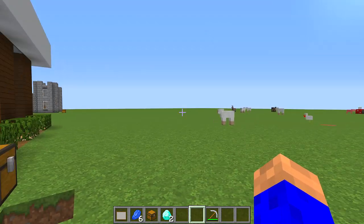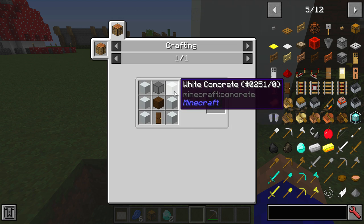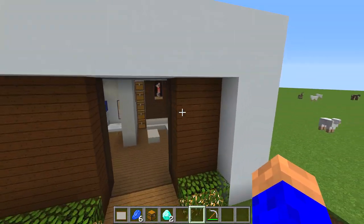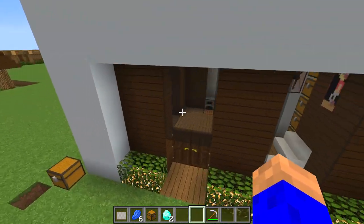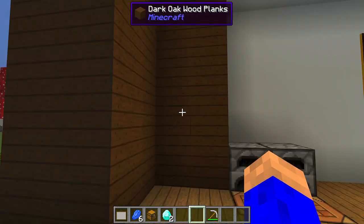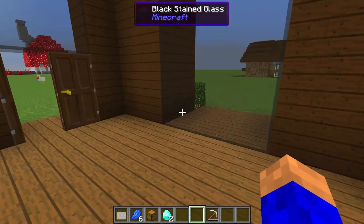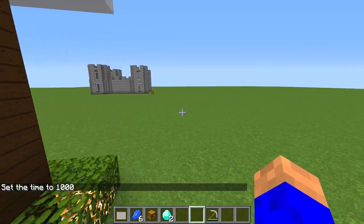House number three — now we're getting somewhere. The crafting recipe uses white concrete, dark stained glass, black stained glass, oak planks, and a door. If you're not the best builder in the world, this is a cool looking house. Inside there's a nice living room area, a couple of pictures, chests, a window, furnaces, lighting, and a beautiful bedroom. Not too expensive and absolutely outstanding.